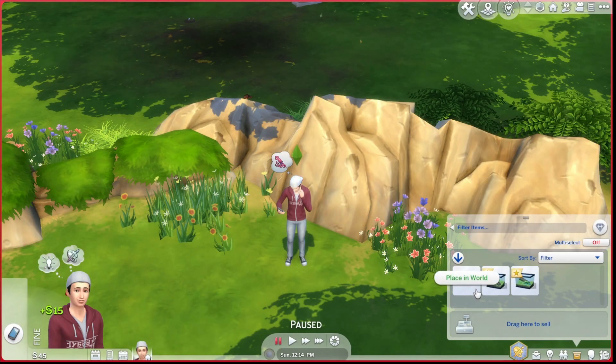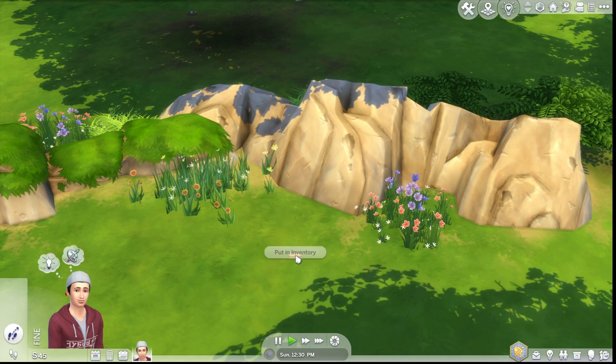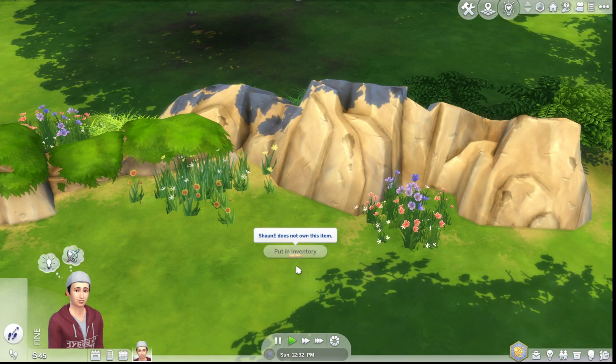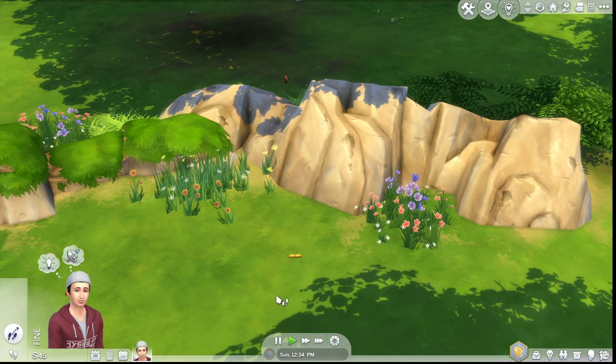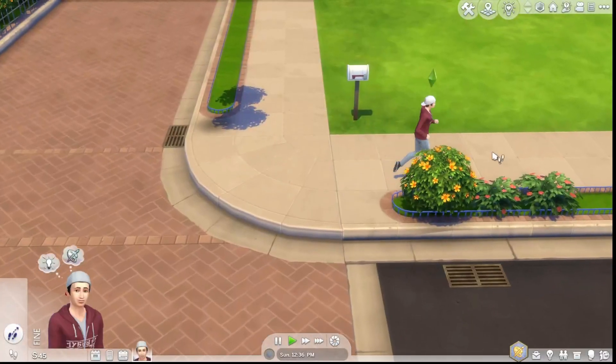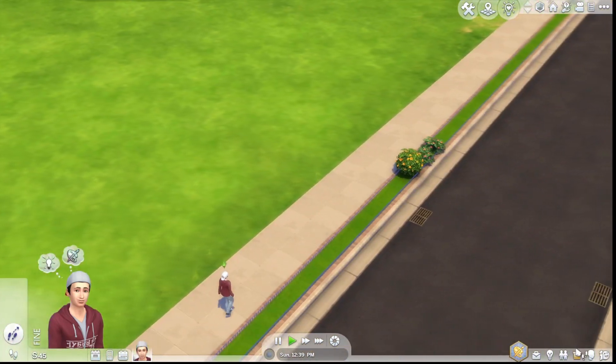But what do you do with the treasure map? You can place it in the world, I guess. I accidentally placed it down and now I can't pick it up again because it says I don't own the item. So that's fun. That's a waste of $80 over there. I keep saying dollars — it's actually simoleons.